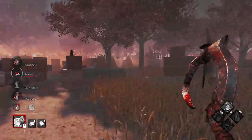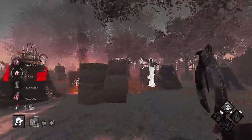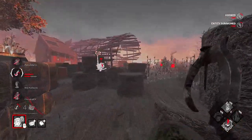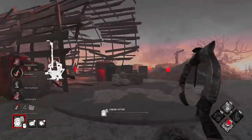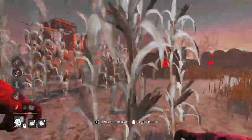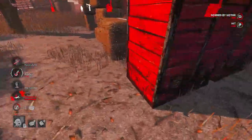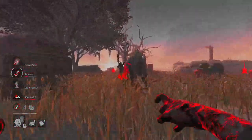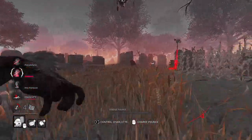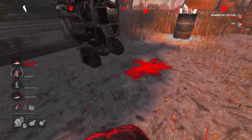I missed the pounce there but we should be fine — that happens. I think I got a little greedy and released it earlier than I should have. Somebody was on a gen but let go — we blocked it. She tried getting into a locker again but luckily we blocked that. I tried to be cool and jump over an obstacle but that didn't work out.